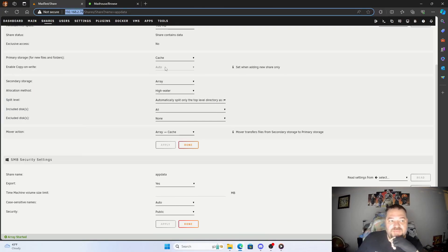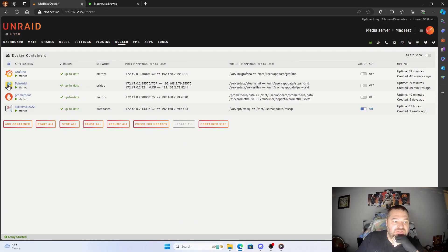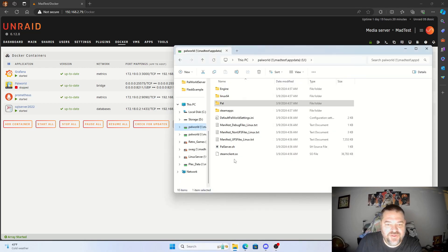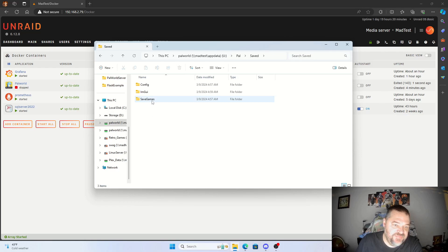Now we're back in our test Unraid box. We want to go to Docker and stop the Palworld container on the test server, because when we bring the data over we want to make sure it's there when we restart it. Then we go back to our share drives, go into Pal, Save Games, zero, and we can see the hash folder with the players inside.